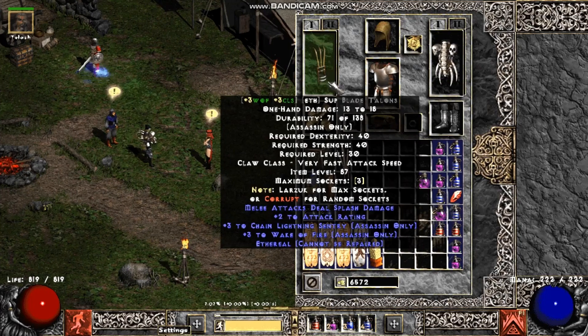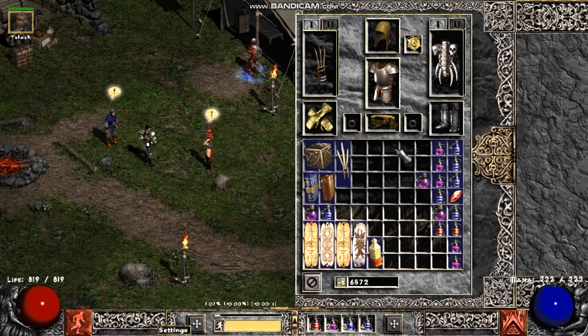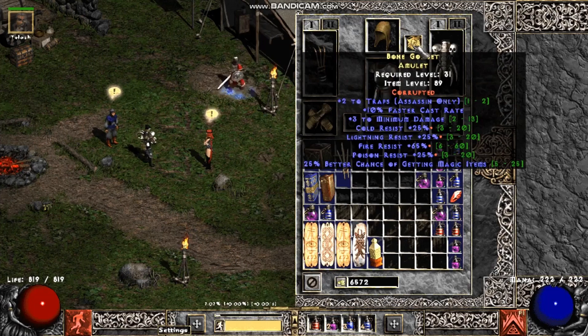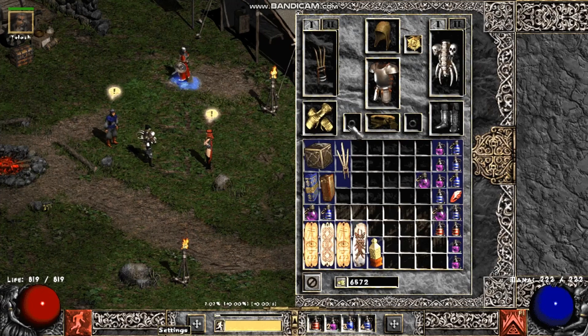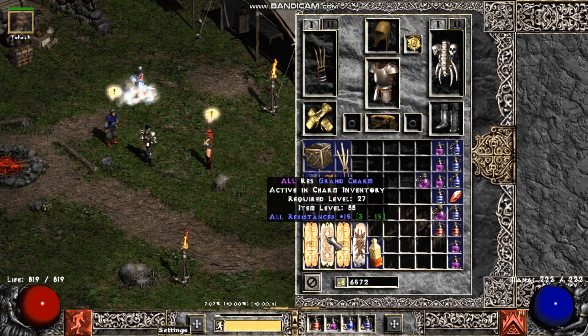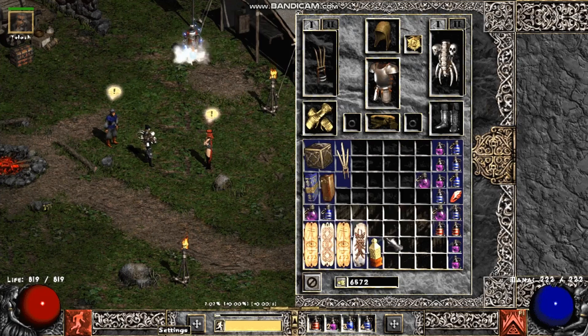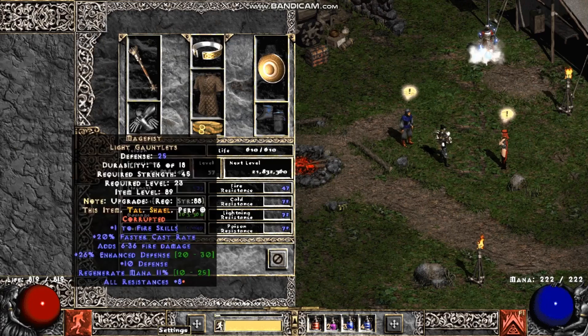What you want to do is stay in nightmare at level 65 and shop Anya for three-trap claws - three Wake of Fire or three trap gloves. That will let you finish hell super easily. This amulet is insane with all resistances, so I have empty ring slots to showcase it. You should find resistance charms for your inventory. On swap keep teleport gear, and the mercenary still has Insight - I happen to have Mage Fist with an insane corruption on him, but that's not important.